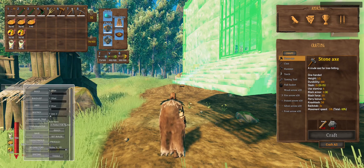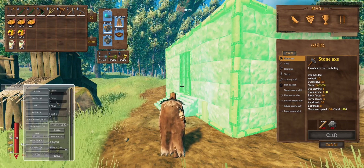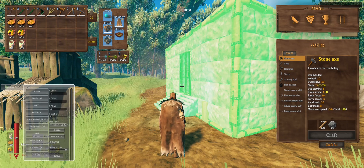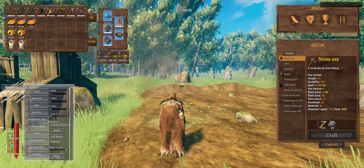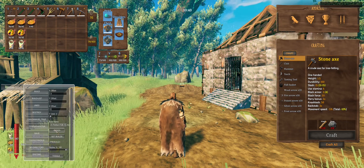If I change to minus 5 and toggle, you can see it moves forward that way. If I add 5 instead of minus 5, it moves the other way. So now all you have to do is get it in a perfect position and click Build.